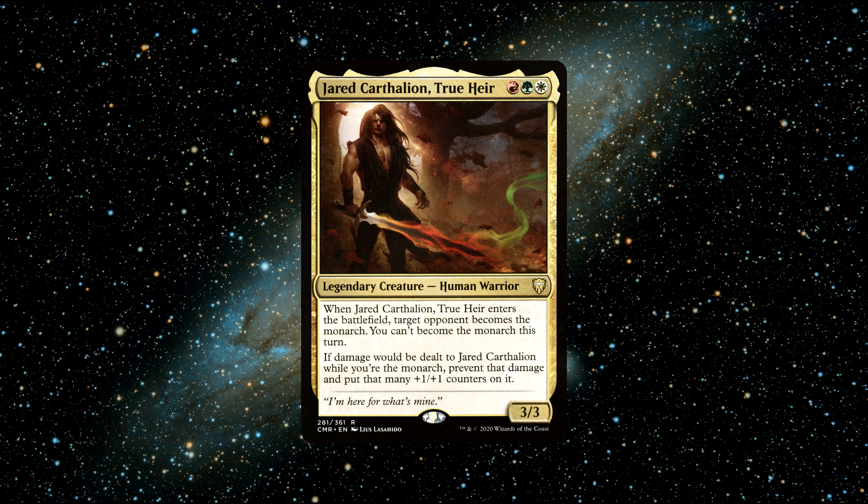Number 3. Jared Carthalion, True Heir — a legendary human warrior creature that costs 1 white, 1 green, and 1 red mana to cast. He has 3 power and 3 toughness and says the following: When Jared Carthalion, True Heir enters the battlefield, target opponent becomes the monarch. You can't become the monarch this turn. If damage would be dealt to Jared Carthalion while you're the monarch, prevent that damage and put that many +1/+1 counters on it.